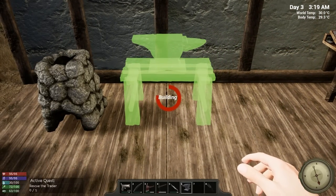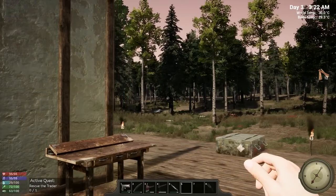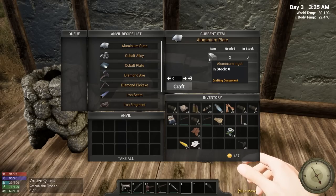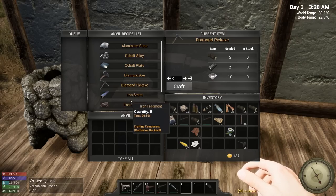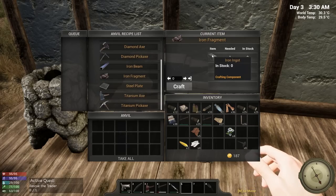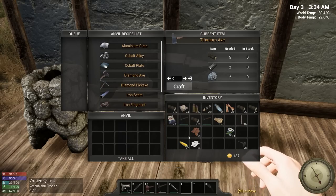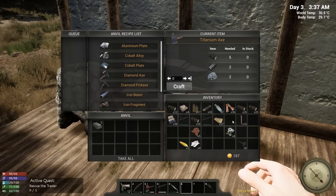By the way, I know you guys wanted me to rescue the trader — we'll get to that, I just want to show you how the building works in the first few episodes. Now let's look at the anvil recipes — aluminum plates, cobalt alloy, cobalt plate, diamond axe — I didn't know this stuff was in the game! Iron beam, iron fragments — you get five iron fragments for one ingot, which is a great trade.